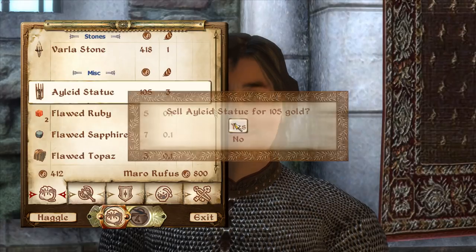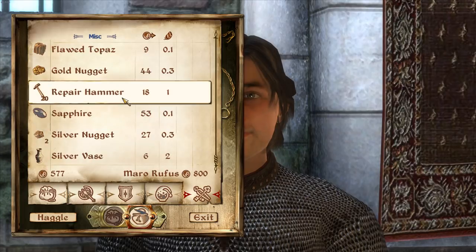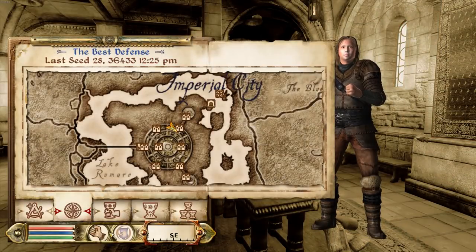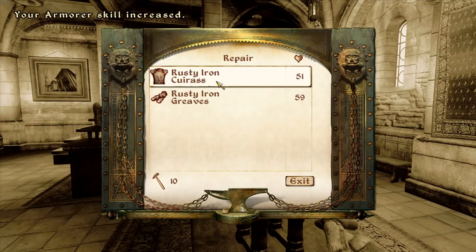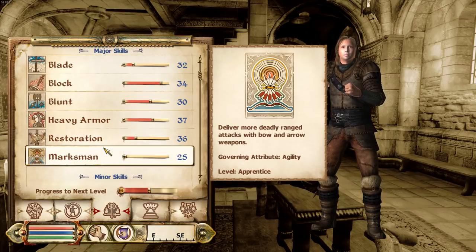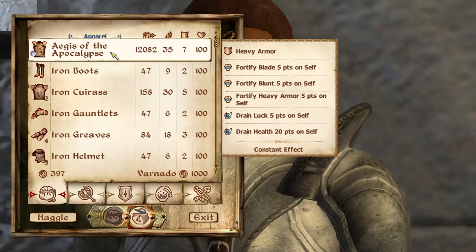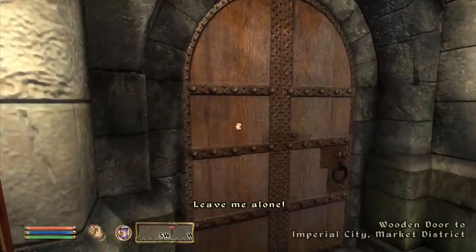Shops work way better in this game than Skyrim - sometimes shops just don't open in Skyrim. Let's head into the Best Defense. We want to buy some repair hammers. We'll sell some of the crap we have here that we're not using. Everything we have is kind of broken - no wonder our skill wasn't going up. We're going to keep the gems for later. We are going to sell the Wakeland stones for money.